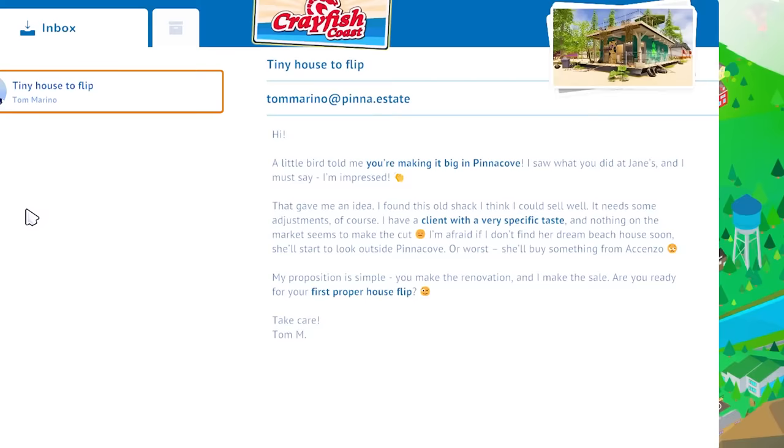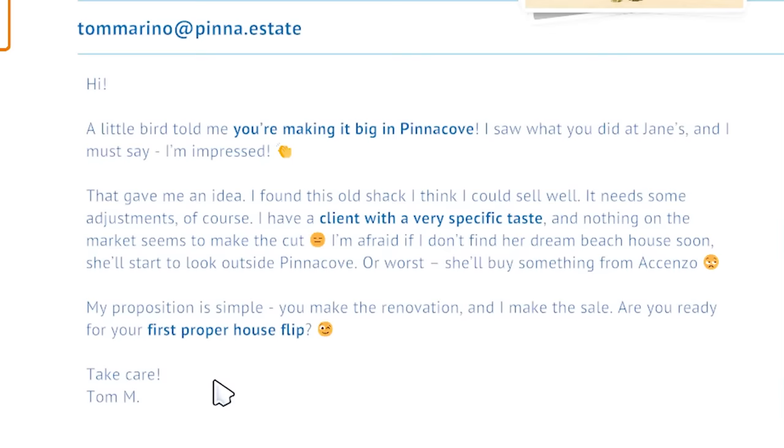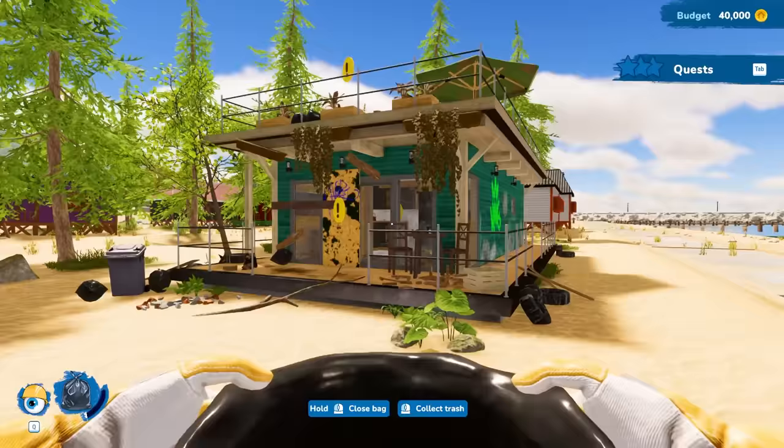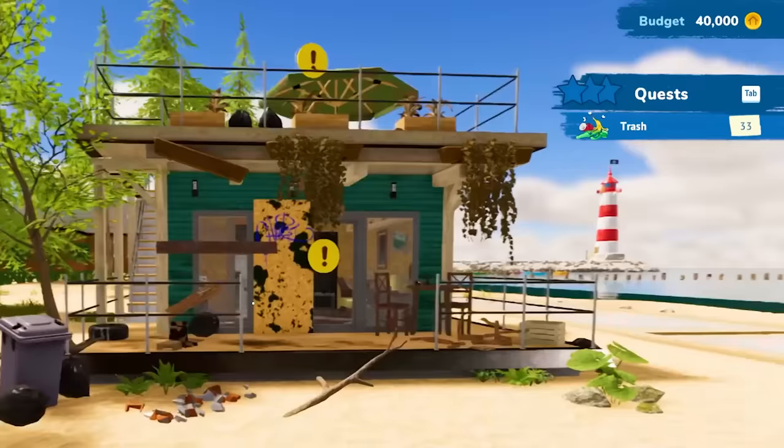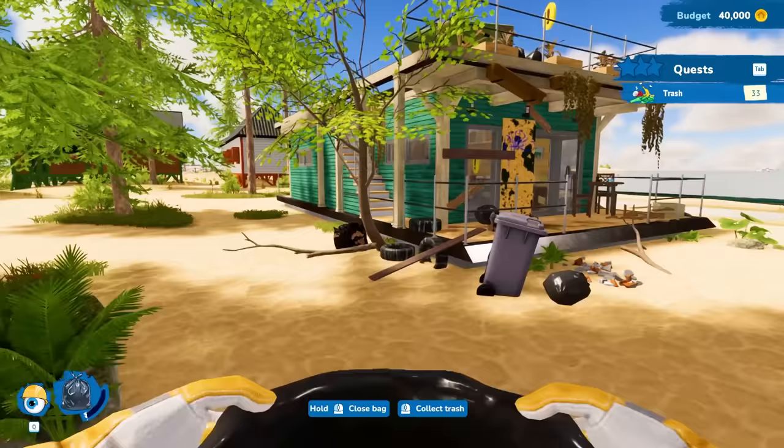You're making it big in Pina Cove. We decided to do Jane's — a first proper house flip. Let's begin this job. All right, so this thing is a straight-up beachfront bungalow and it is disgusting. 33 trash items hanging out on the side. This thing is gross. Let's get to work.